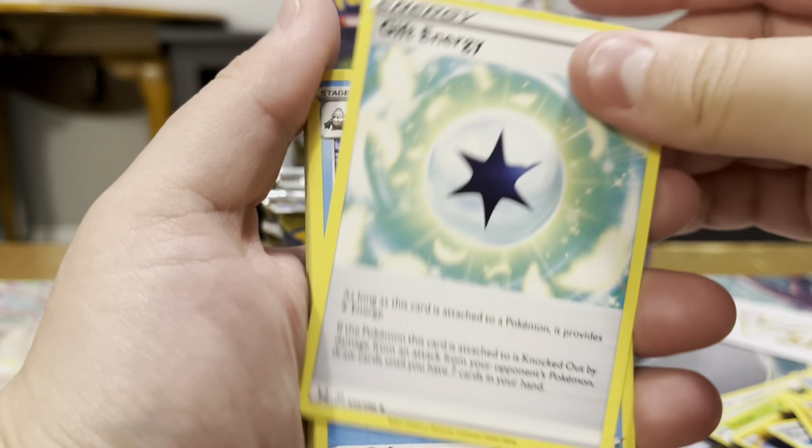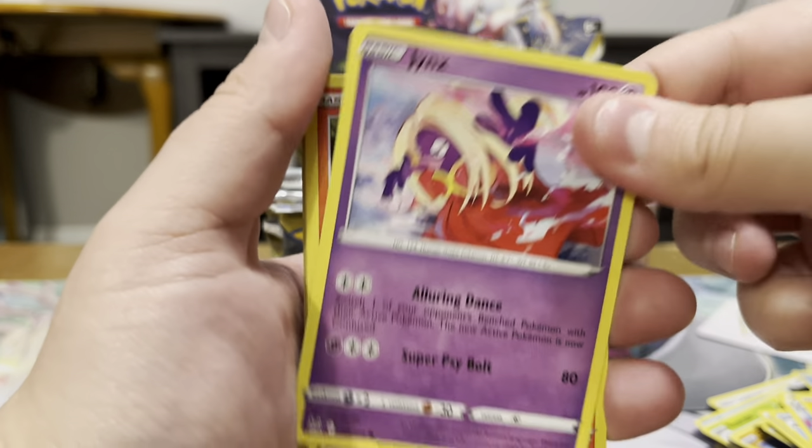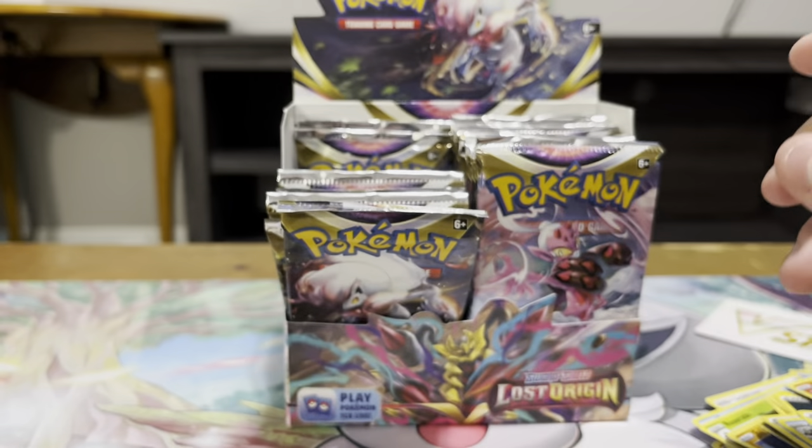We got our Gift Energy, Abomasnow, Lost City, Pikachu, Jynx, Litwick, Oddish, Luvdisc, a Reverse Abomasnow, and a Parasect.